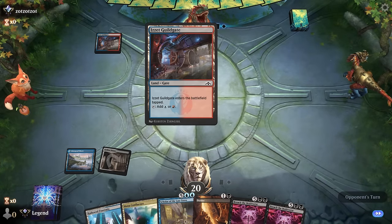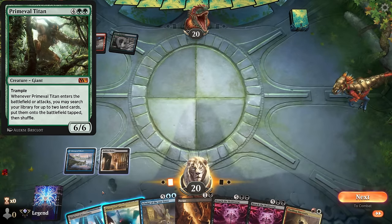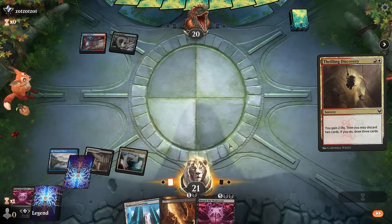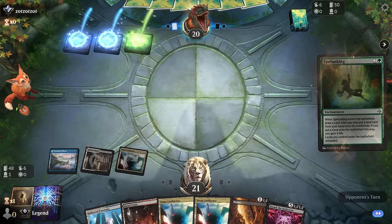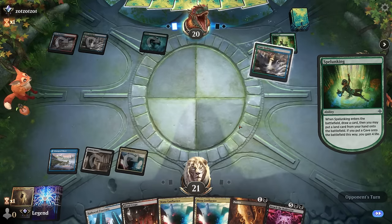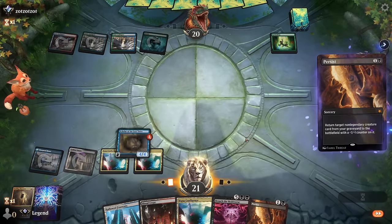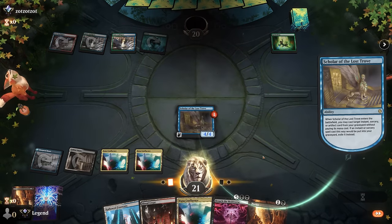Opponent might be on the gates deck - could maybe see Primeval Titan searching for Maze's End. And there's Thrilling Discovery - perfect! We discard Scholar and Breach, and then next turn we can combo off. We could have also waited so we don't show them what we're up to and use Persist in the same turn, but we don't expect too much interaction from their deck. We Persist, cast a free Breach, maybe hitting their Primeval Titan - and that's good enough for a concession.